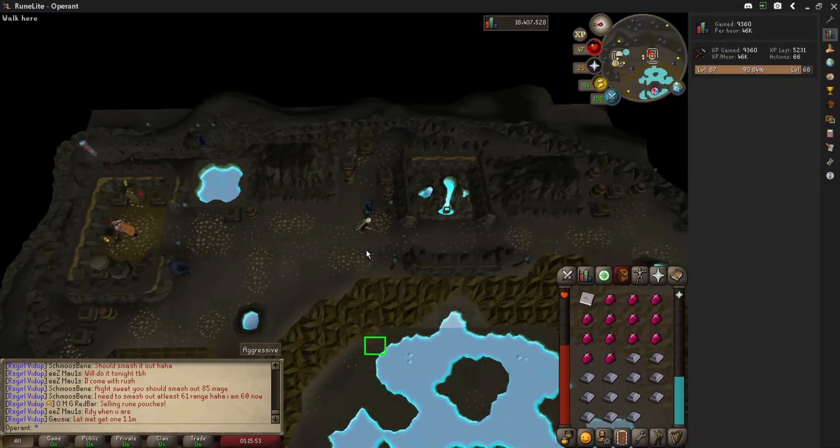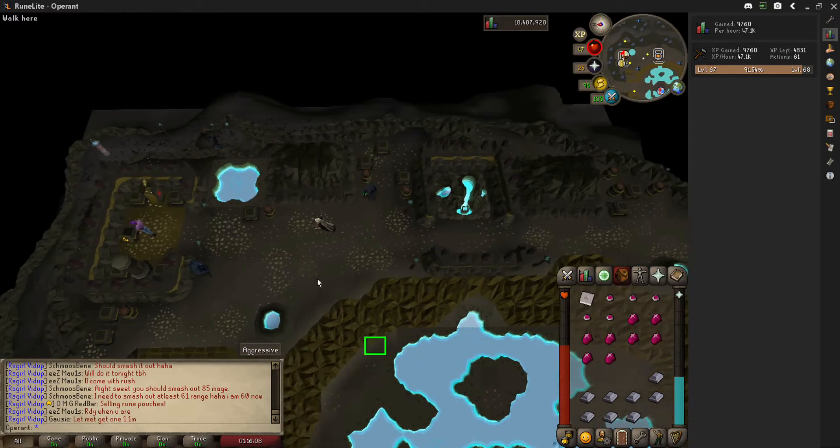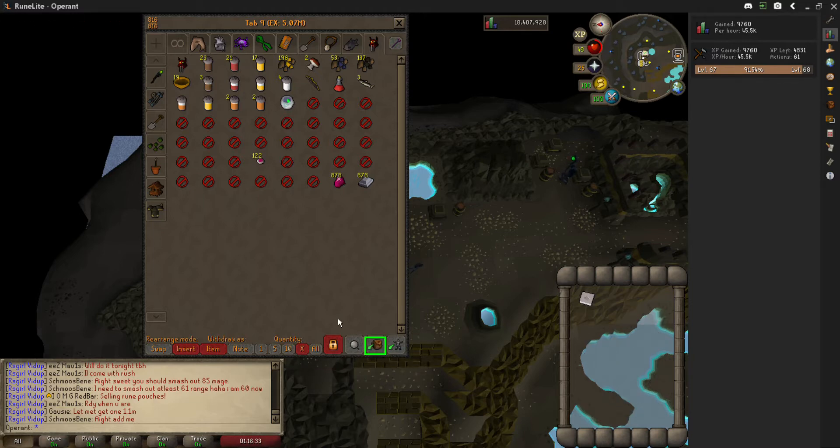After that, just click 'Craft All' and that's pretty much it. Once you've smelted everything, run back to the bank. You want to position your mouse preemptively over the deposit inventory button so that after clicking the bank option you can instantly click deposit inventory. Since your default quantity is already set to 13 and your bank is full, it cannot deposit the amulet mold, meaning you can just click three times and then click back onto the furnace and you're done.